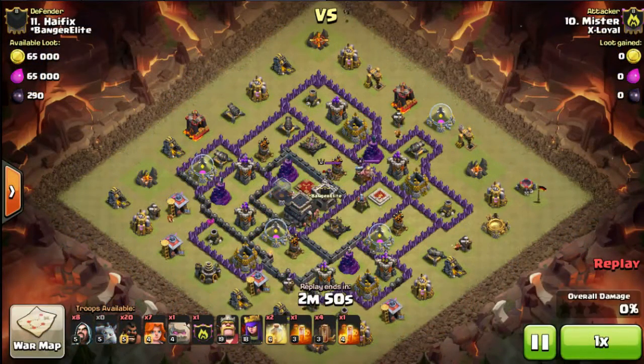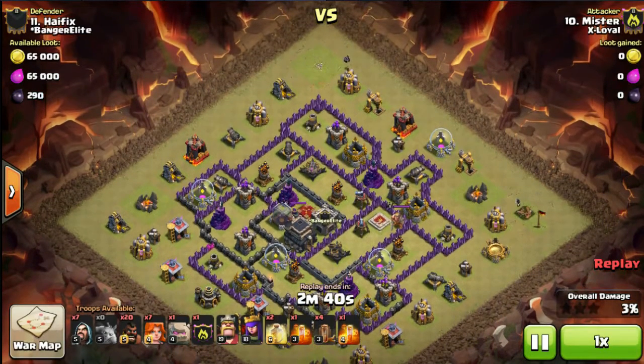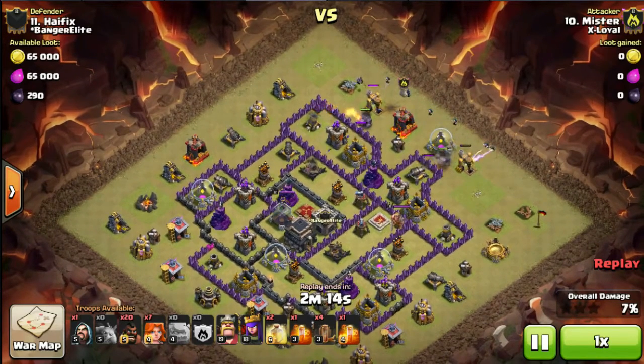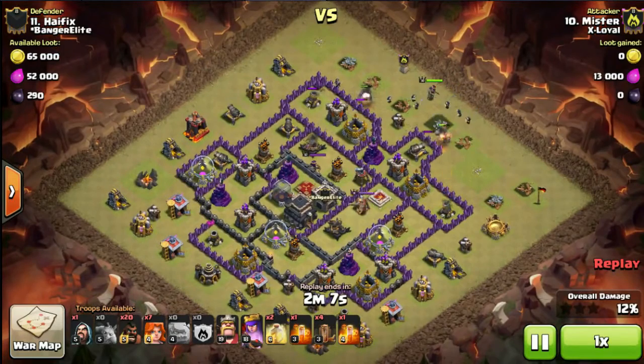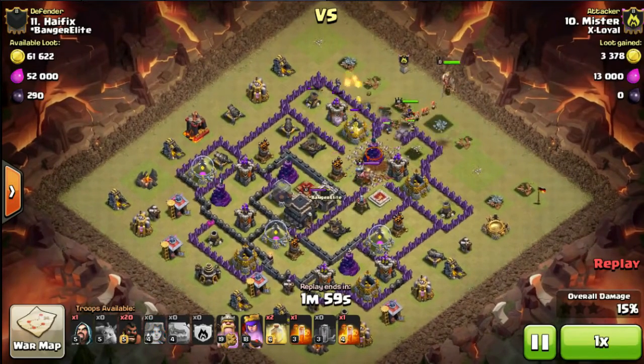As the minion goes up top and the Wizard drops down onto the dark spell factory to carry out the plan, I should mention Banger Elite — the clan we faced. It was a random matchup; we'd had a random matchup with them about three months earlier, beat them then, and beat them this time as well. As the funnel creates, I get the Golems in and drop my extra funneling Wizards. I meant to leave two in reserve for cleanup but dropped an extra one, so I only have one in reserve. The Queen's down, Earthquake down — time for the Valkyries to come in as the Golems path in, along with the King.